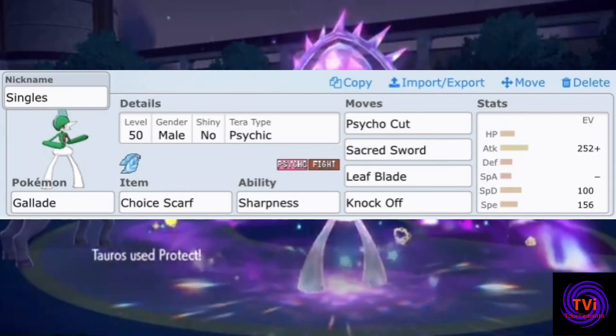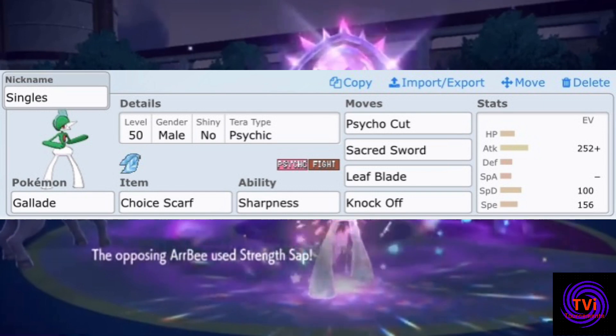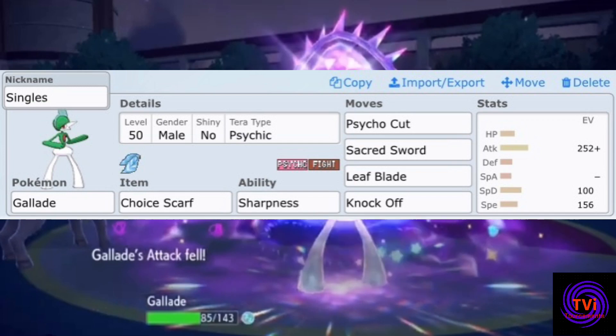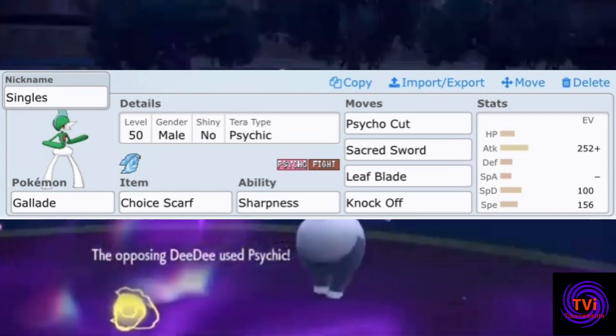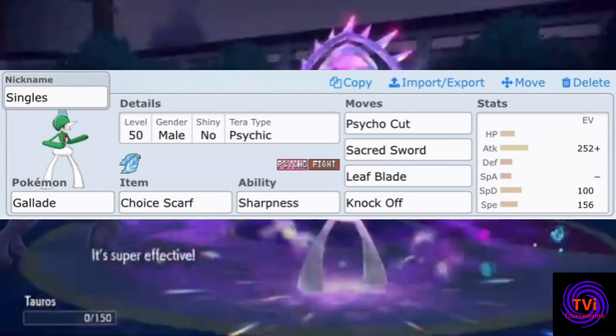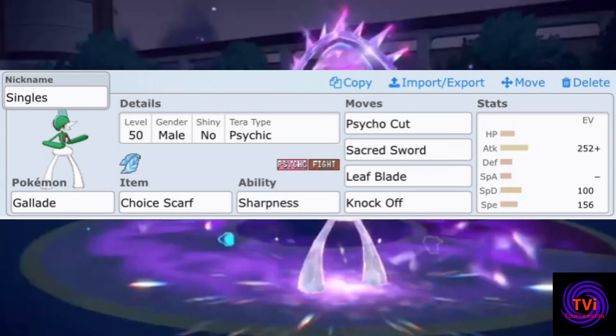This is how I'd run Gallade in Singles: Choice Scarf and Sharpness to do either great damage early on or wrap up a prolonged game once health is looking low. Tera Psychic eliminates my weakness to Fairy and flying while providing powerful Psycho Cuts. Sacred Sword and Leaf Blade are there for incredible coverage especially paired with Sharpness, and Knock Off is always nice, but feel free to experiment with other moves if you're worried about particular matchups.